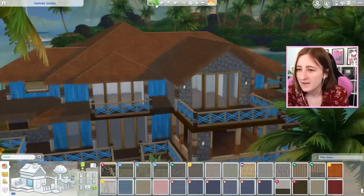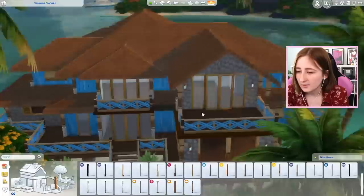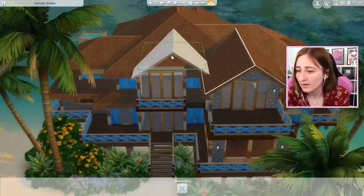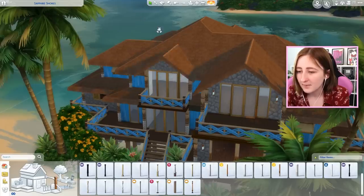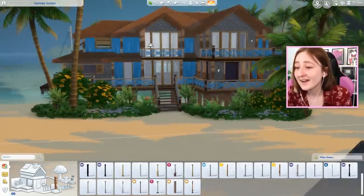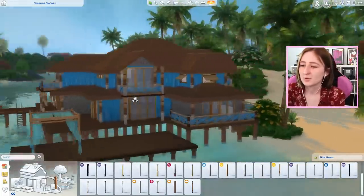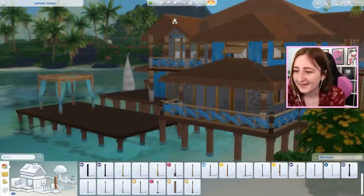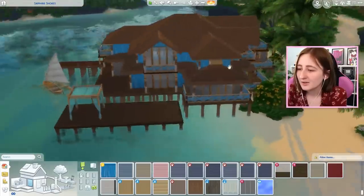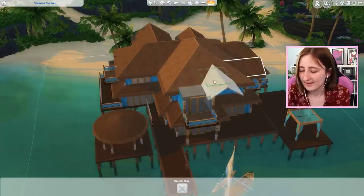I want to make more exciting stuff happen on this build. I want it to look less flat and boring because right now it looks very flat and boring, and I think this is gonna make a huge difference — and it already kind of has. I've been looking at a lot of houses of this sort of nature, pictures and stuff like that, and I've found that this is a very common thing and it looks a lot better. So I think I'm gonna make a lot of the roof pieces look more like this.